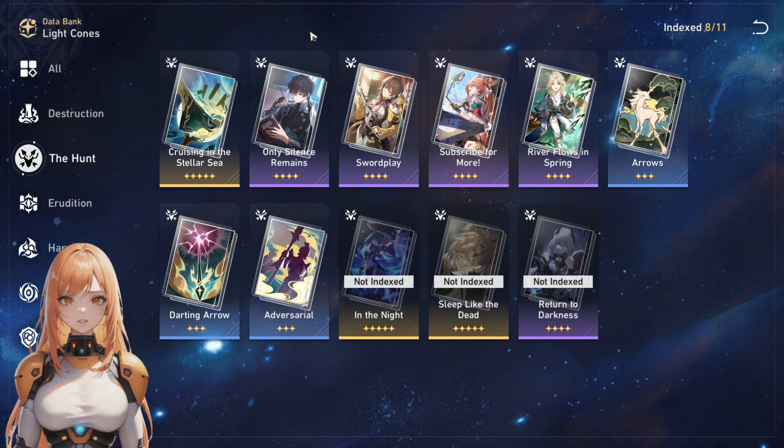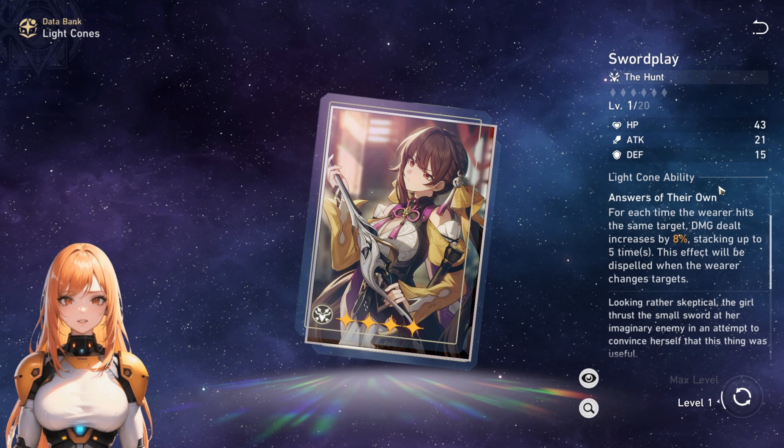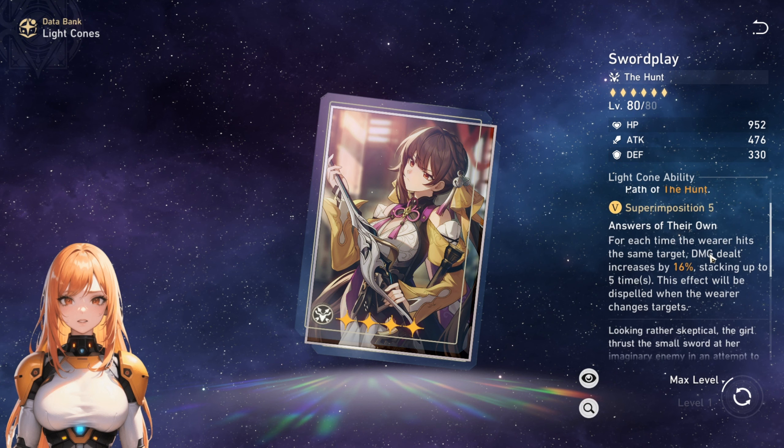Obviously her signature light cone is really good, but you do also have other alternatives. The first best alternative you could use, if you have it, is Swordplay. Numby does get to do a lot of hits, so you're going to get great value out of Swordplay, especially if you have more superimpositions of this light cone.